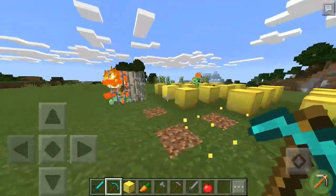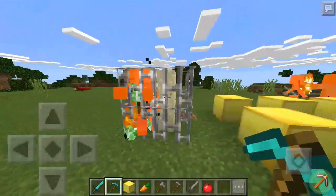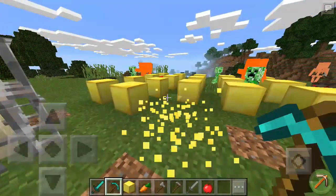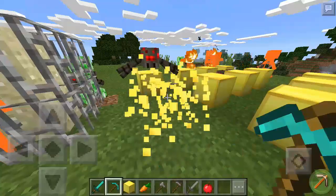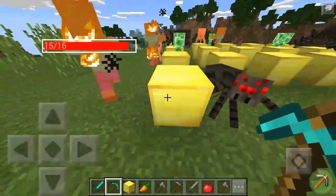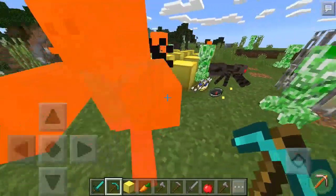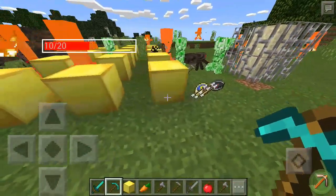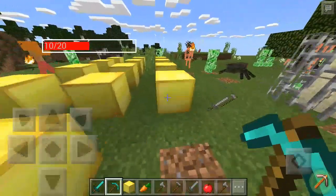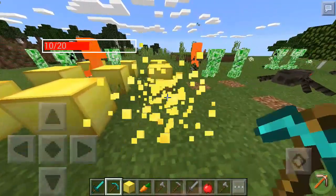Look at that — we have mobs here and there is a dying creeper and zombies. Let's do it again — we get creepers, so many creepers and spiders. We get the tools, we get the bow and compass, and we get the diamond too. There's so many things.